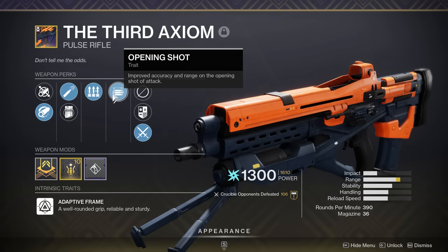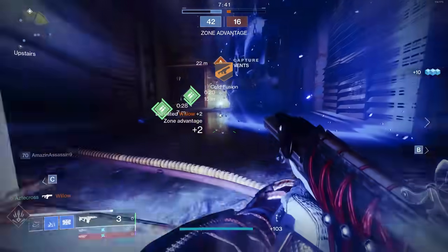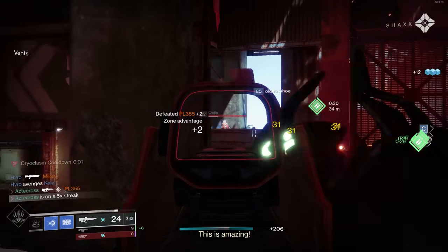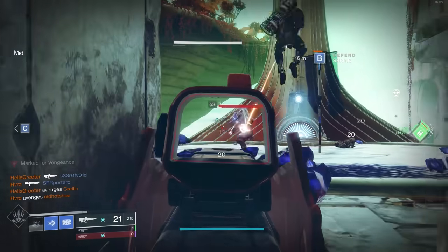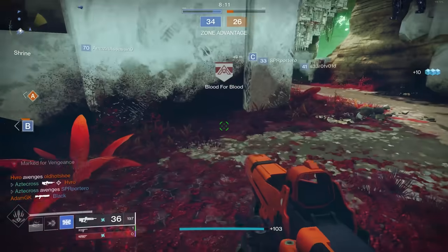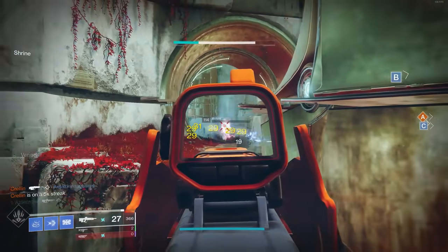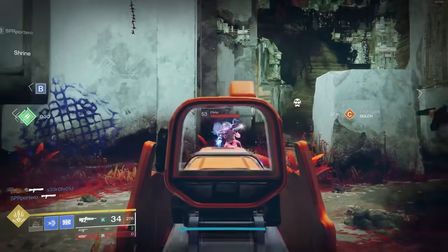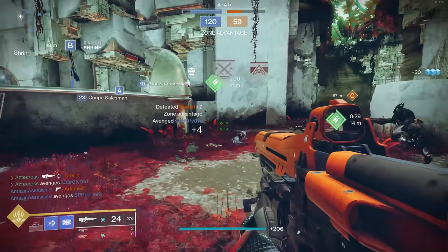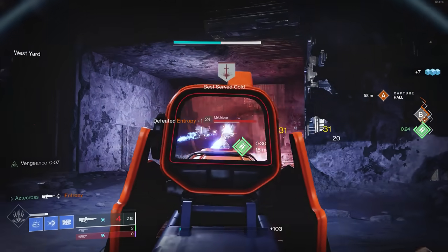The final trait on my particular roll is Opening Shot — improve accuracy and range on the opening shot of an attack. It's a really nice perk because it maxes out range and allows you to tag opponents for full damage. Probably the biggest benefit is the increase in accuracy. Normally, Opening Shot drags that reticle over to your target, and on some weapons it's almost on the level of auto-aim — like Waking Vigil with Opening Shot, so good. Hawkmoon can roll with it too. And shotguns like Felwinter's Lie and Astral Horizon can map you at crazy ranges because of it. On Third Axiom, though, I wasn't feeling that immediate auto-aim potential as aggressively.